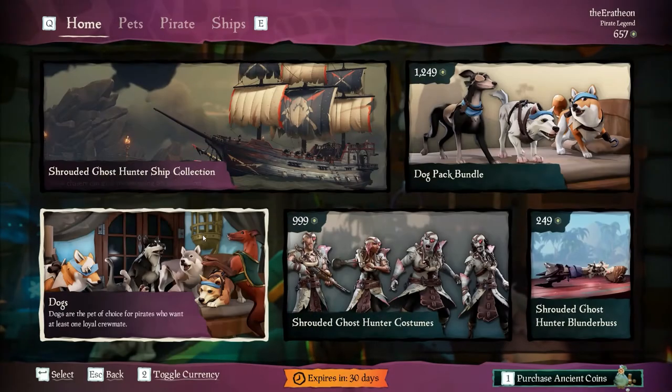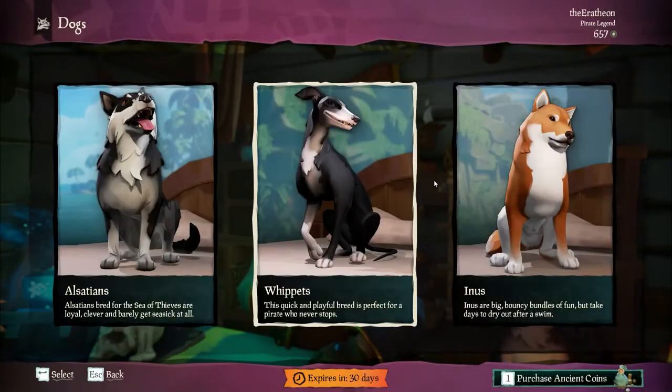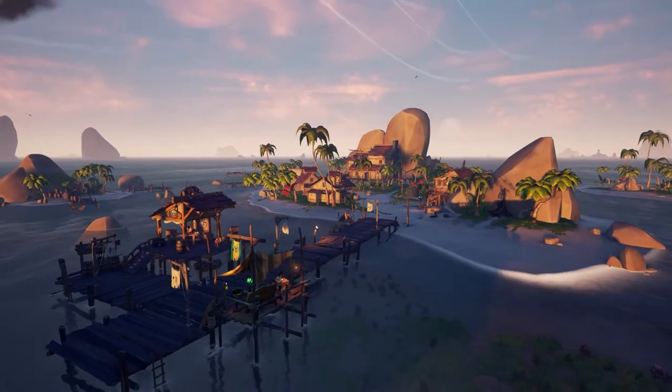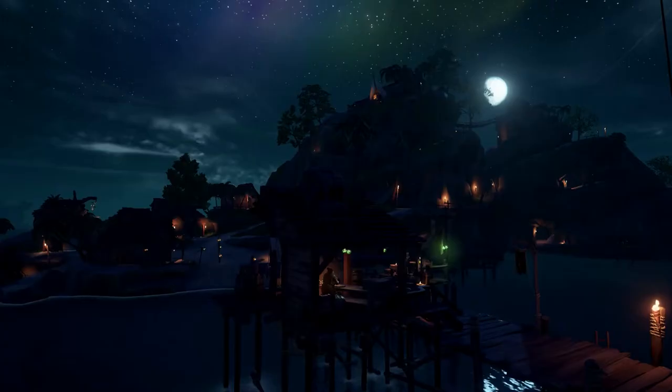And finally, ancient coins — this is your microtransaction currency. It can be used in the Pirate Emporium to pay for pets, emotes, and other special ship customizations. There are seven outposts all over Sea of Thieves; they all have different layouts but the buildings are the same.